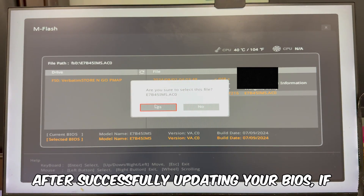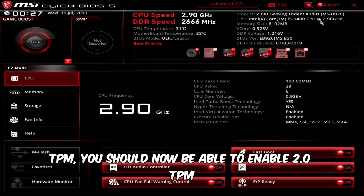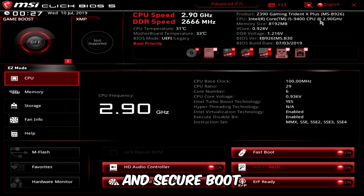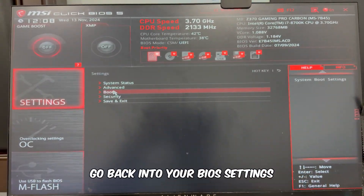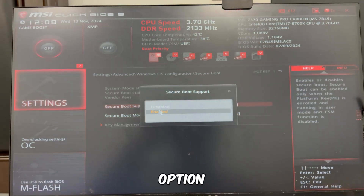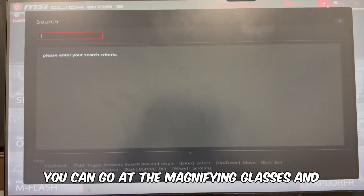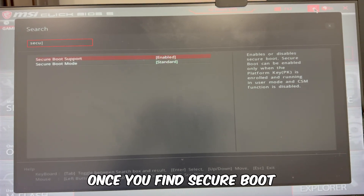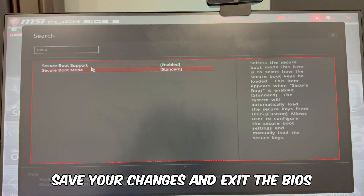After successfully updating your BIOS, if your motherboard is compatible with TPM 2.0, you should now be able to enable TPM 2.0 and secure boot. To do this, go back into your BIOS settings and look for the secure boot option. You can usually find it under the boot option. If you're using an MSI motherboard like me, you can use the magnifying glass to quickly search for secure boot. Once you find secure boot, enable it, save your changes, and exit the BIOS.